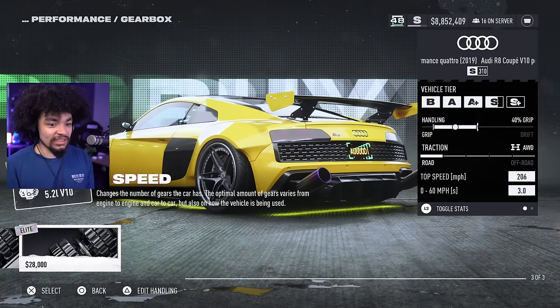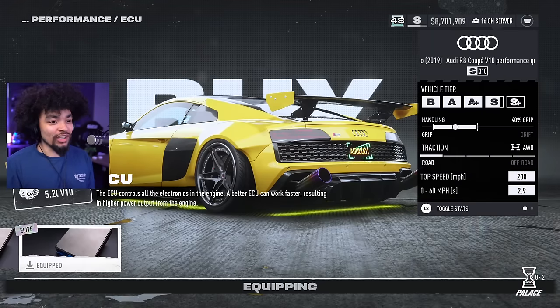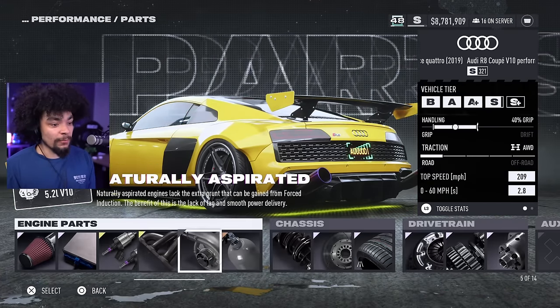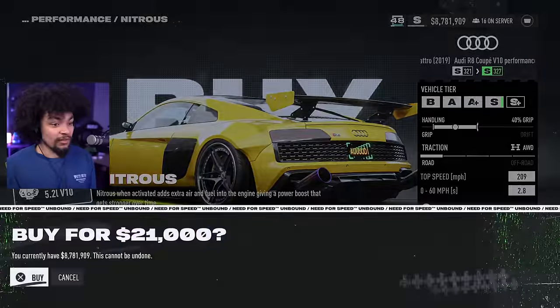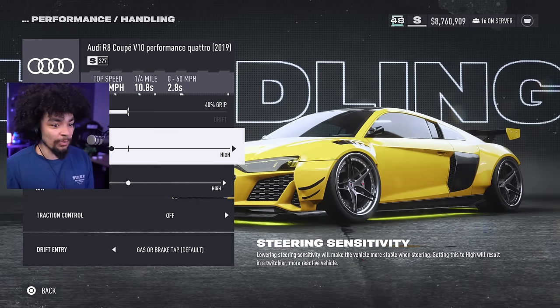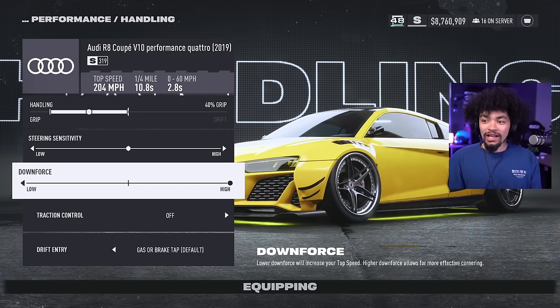You can upgrade the brakes, but it literally just brings it from 309 to 310 — probably not worth it. The gearbox doesn't seem to change much. If you want meta builds, those will be out there very shortly. I've heard that S class is the way to go. NOS brings us to S Plus so I won't be using that. With the handling tuning, if we change the downforce that brings the rank down a little bit.